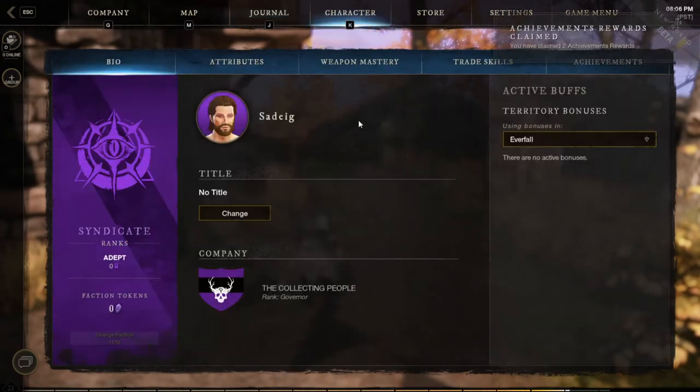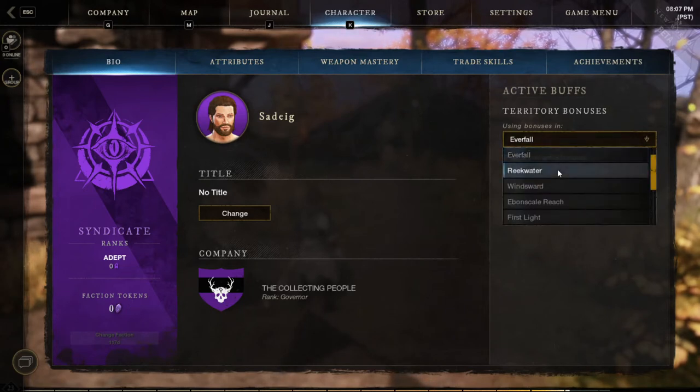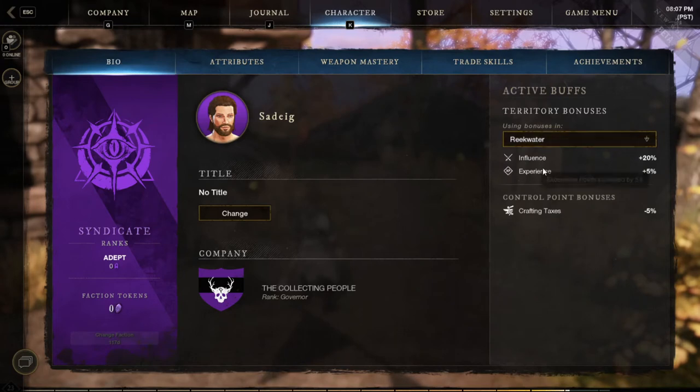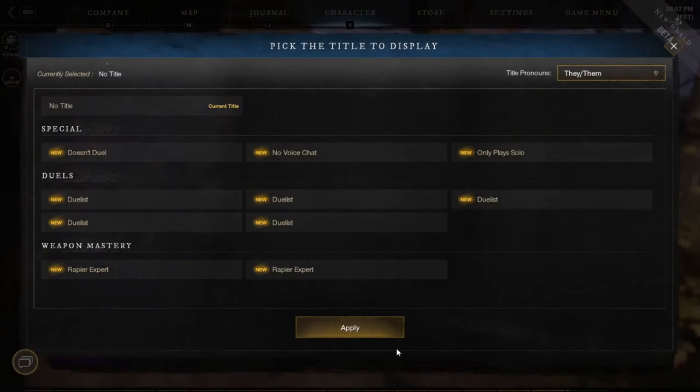Once you move over to the character tab, it will have multiple tabs inside of this section, the first one being your bio. This is where you can change your faction, track your faction tokens or your rank in it. You can also go on the right side and switch through different territories you're in and see what kind of bonuses you're currently getting in them, along with changing your title from anything you have unlocked.